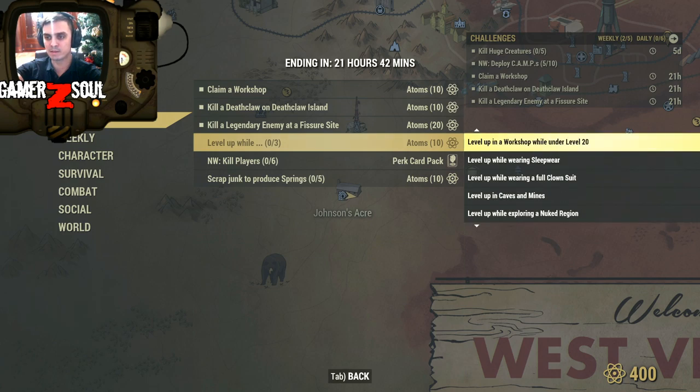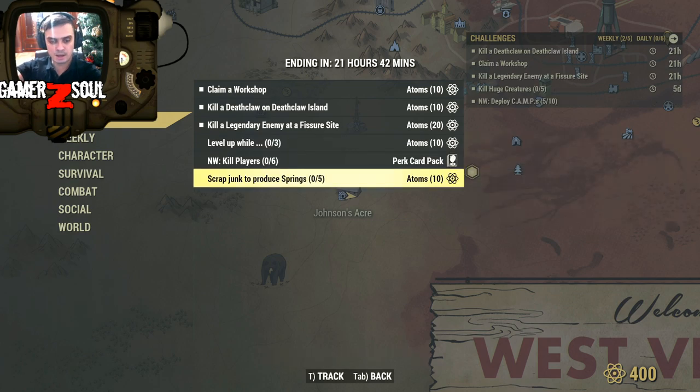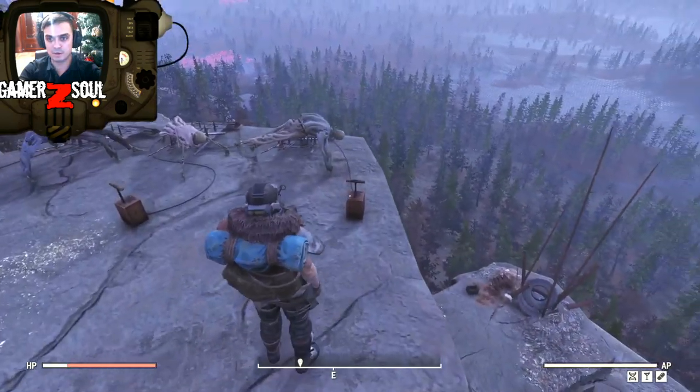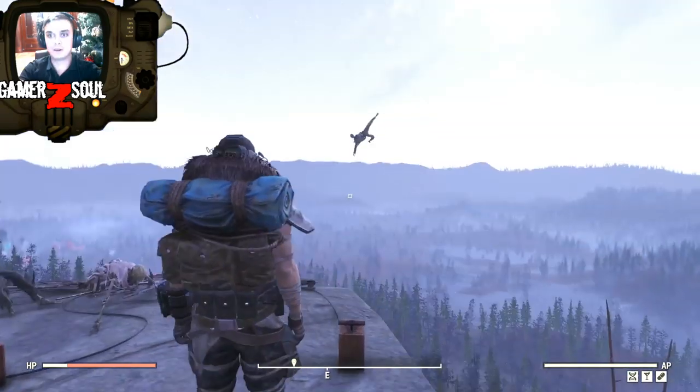So if you do any of these three sub-challenges, as soon as you level up, you'll get an additional 10 atoms. And scrap junk to produce springs — five springs — and I think I know a couple of locations. So the challenges should be easy, so don't forget to log in and take your challenges. Atoms are free, so let's do it.